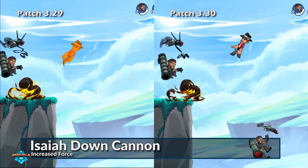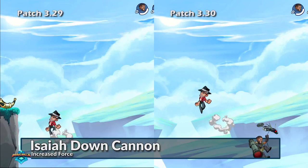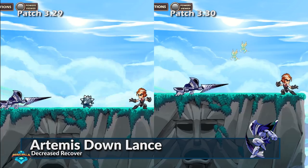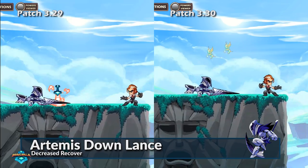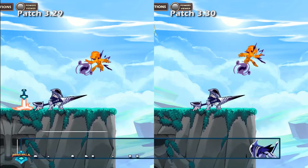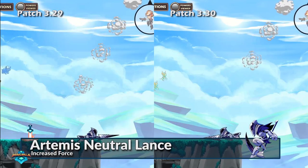Isaiah's down cannon has also received an increase in force on the ground explosion for slightly quicker knockouts. Artemis's down lance now recovers quicker and hovers slightly longer before falling for greater evasion during the attack, while her neutral lance now has greater force to better match its required accuracy.